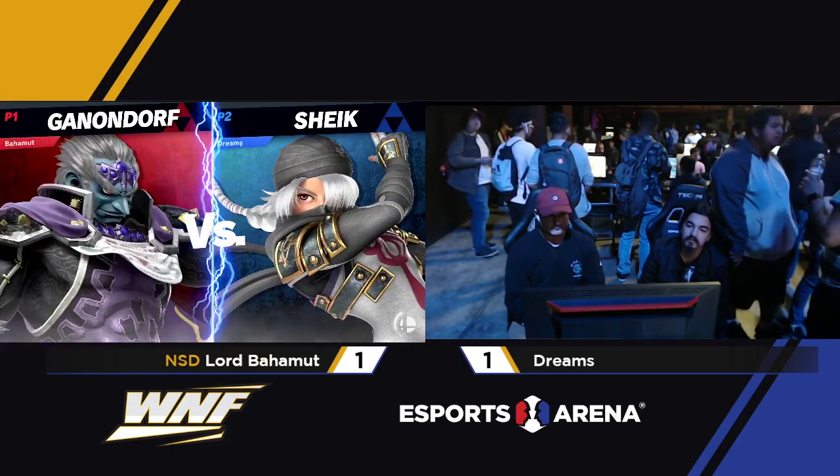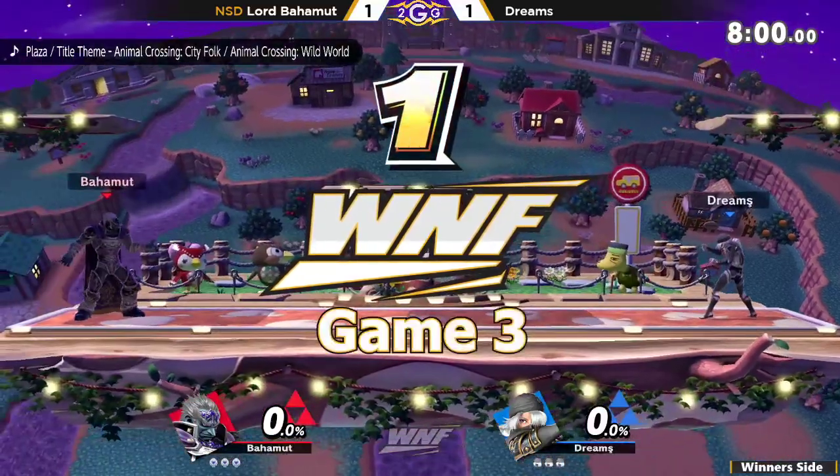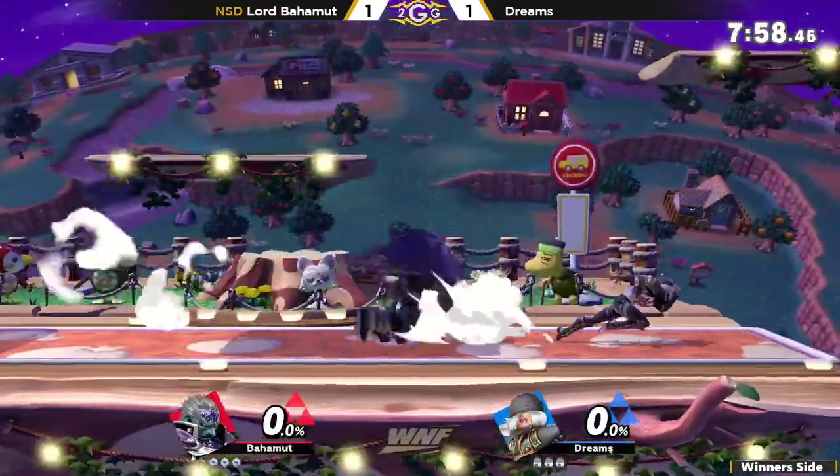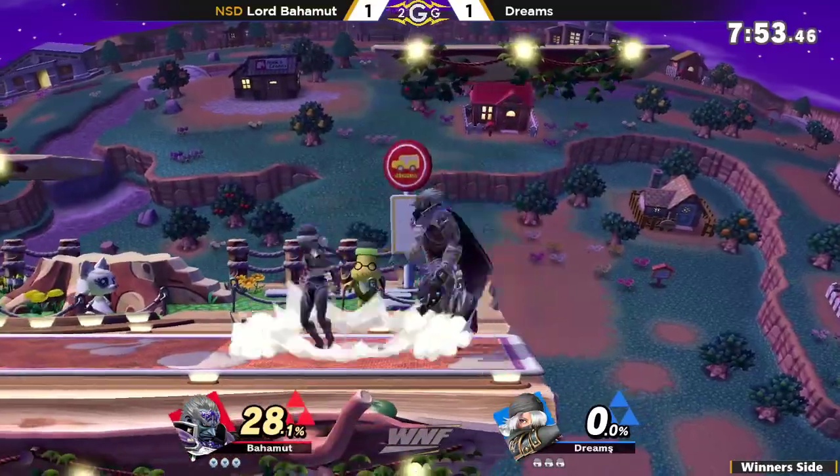Using your landing Nair and up tilt. Dream opts to go for Sheik — like I said, if you want to be in one of two places, stay up close. Sheik is one of the best characters at doing that, just smothering opponents with all of her aerials.